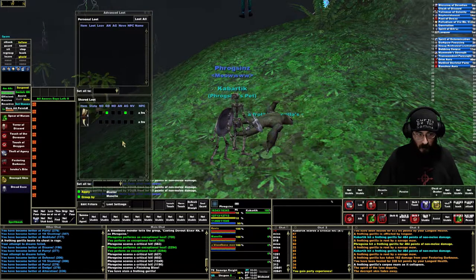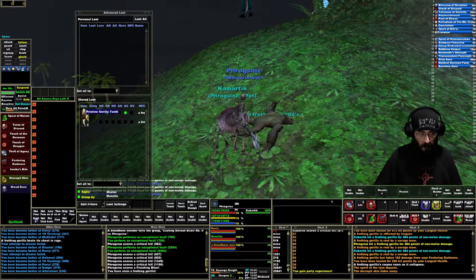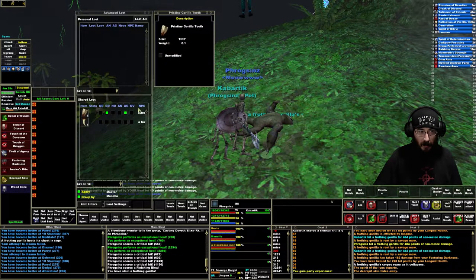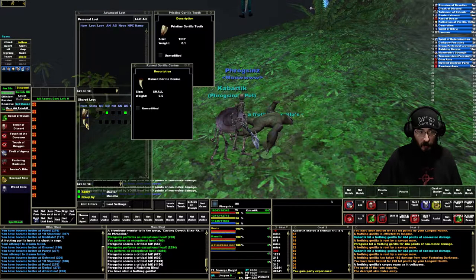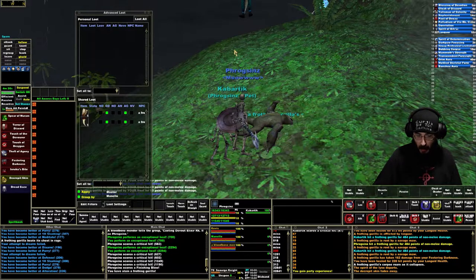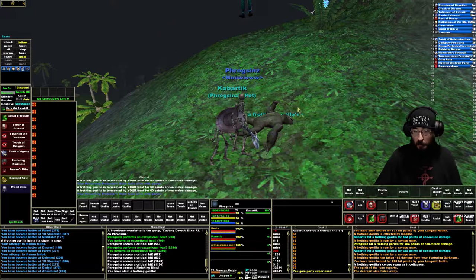So on this particular item in a group environment I would want to greed roll. What it does is: you select greed roll, and the advanced loot system will from here on remember that for this pristine gorilla tooth you always want to greed on it. And then for this ruined tooth, let's say greed for that as well. From here on out, anytime these two items show up in this window, they will automatically be selected as greed — you never even have to mess with it. Then you can close the window, that's it.